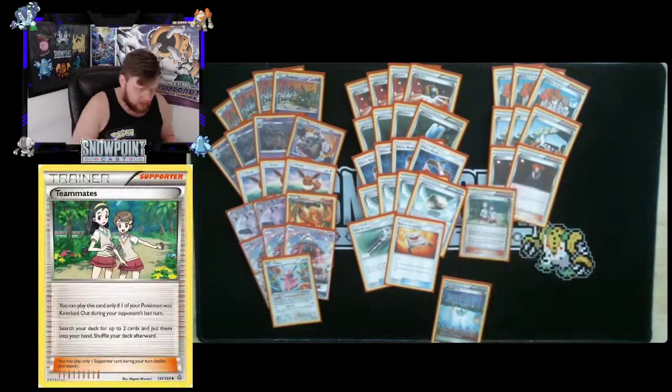You're playing one Teammates — one of the most amazing cards in this deck. You can only play it if one of your Pokémon was knocked out during your opponent's last turn, and it lets you search your deck for any two cards. In the Garbodor mirror, if they knock one out you can find a Garbodor and a Psychic energy to keep streaming Trash Launch. It's also great for finding combo pieces like Acid Spray, Double Colorless, Choice Band, or Field Blower — really any two cards you need to stay on tempo.